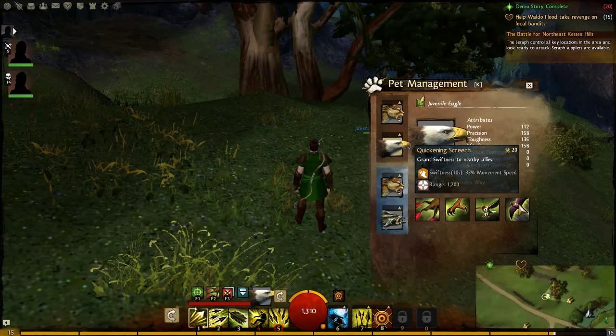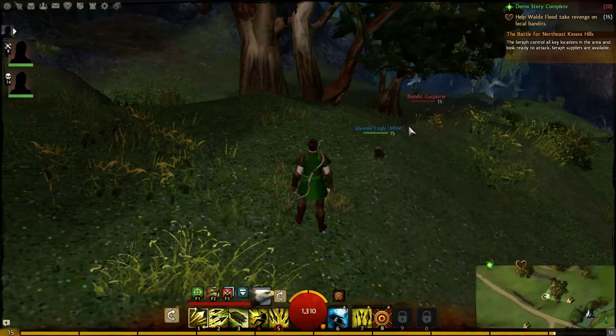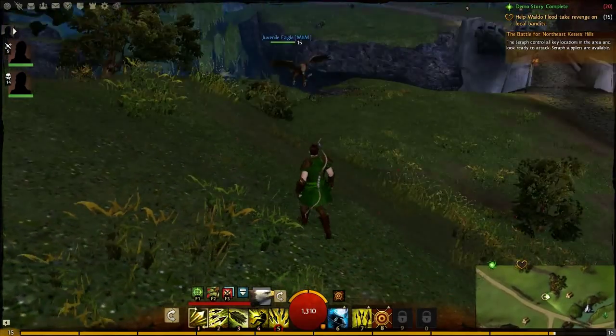Number four: Quickening Screech — grant swiftness to nearby allies, swiftness 10 seconds for 33% movement speed, range 1200. Now let's go for a little walk — will it fly in the air with me?